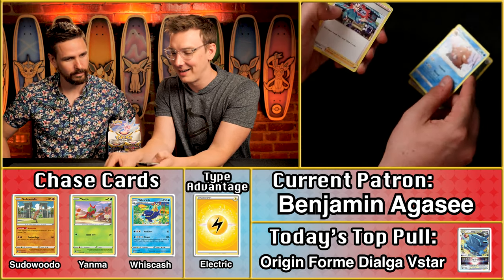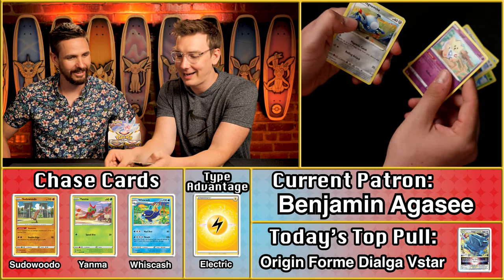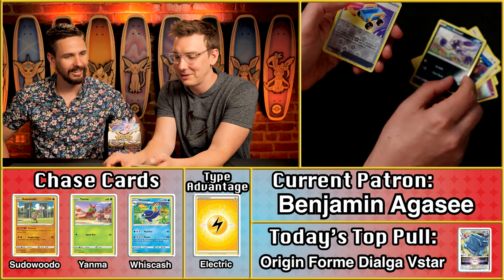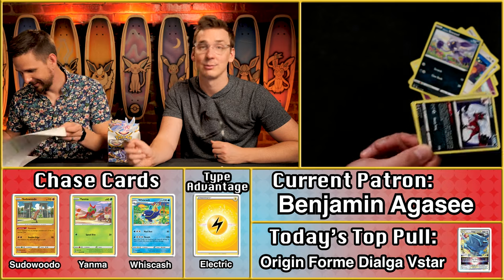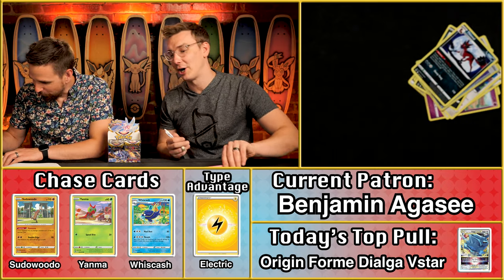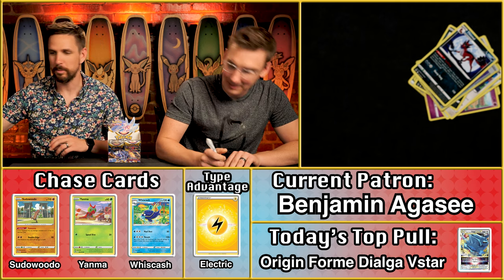Benjamin Agassi — Ben is opening for other Ben. No lightning multiplier, no pill of swine. We've got Yanmega, the Switch Cart, and the Thievil. Thievil might be the least valuable card we've pulled so far at a whopping four cents, but it still gets you one point. A single point for Benjamin Agassi.